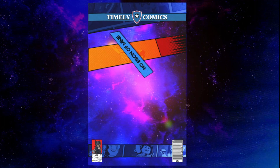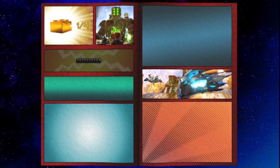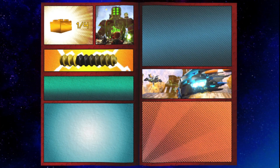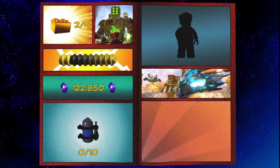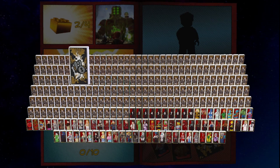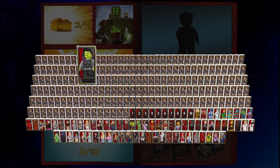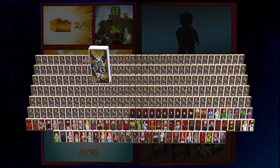And boom — there we go, ladies and gentlemen! There is the first level completed of LEGO Marvel Superheroes 2. We got True Believer. We're gonna try to do that every single episode — get True Believer, even if it takes a little longer. Then maybe we'll go back and do free play. We ended up with 122,850 studs — not terrible. If you'd like to see level two, hit the like button, subscribe, hit the notification bell, comment below. Do you want me to go back and free play? Gomora — that's her name! I will see you all in the next video.